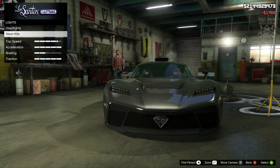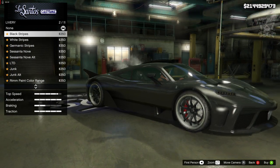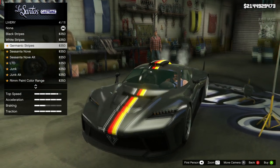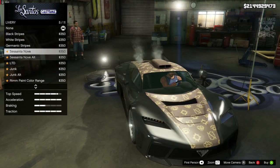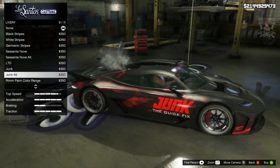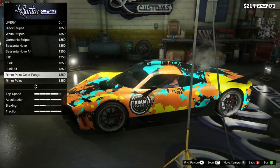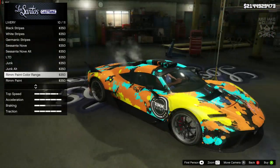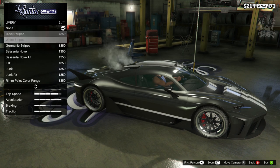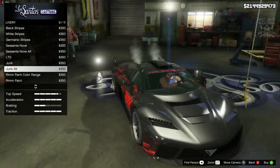Moving on to lights — we've got headlights and Xenon headlights. For liveries, we get loads of them: black stripes, white stripes, Germanic — obviously based on the German flag — and then some crazy ones. The junk livery actually looks pretty cool; the red junk livery looks sweet with the black. But it's like a paint splat — even the liveries aren't that good. Only two decent ones stood out.